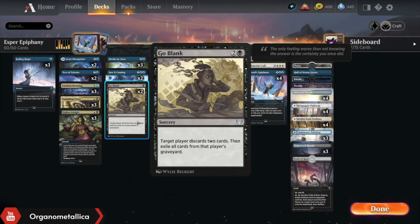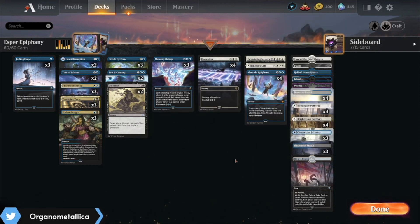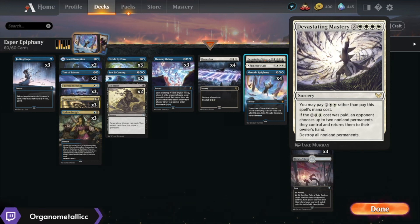It makes Memory Deluge look a lot worse. The mana cost is a bit steep — I really wish it were more of a Transgress the Mind type effect, but this is the best we have in standard at the moment. Otherwise, we've got Memory Deluge, we've got Doomscar, we've got one Devastating Mastery.